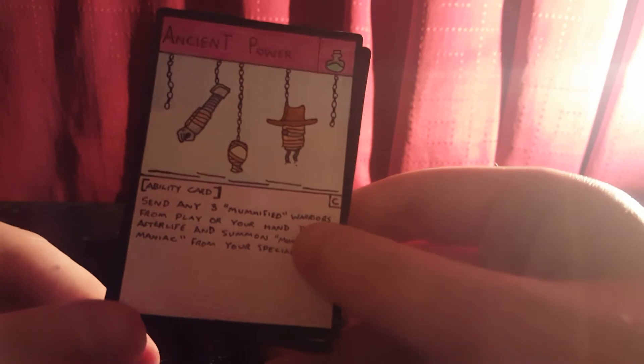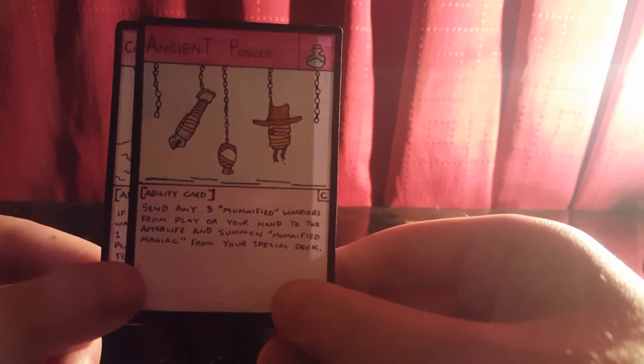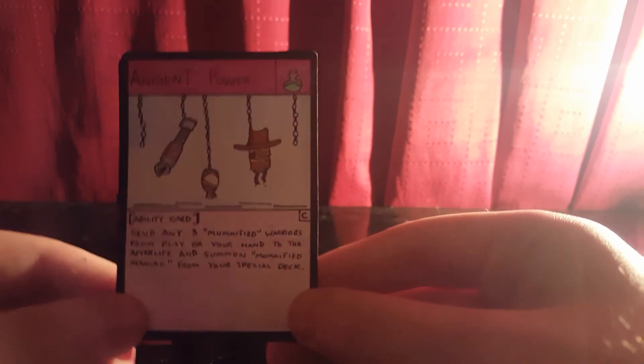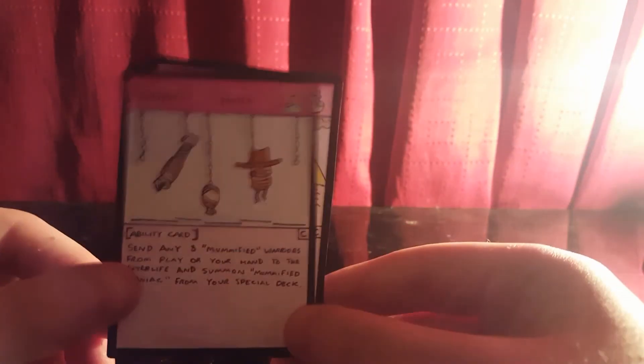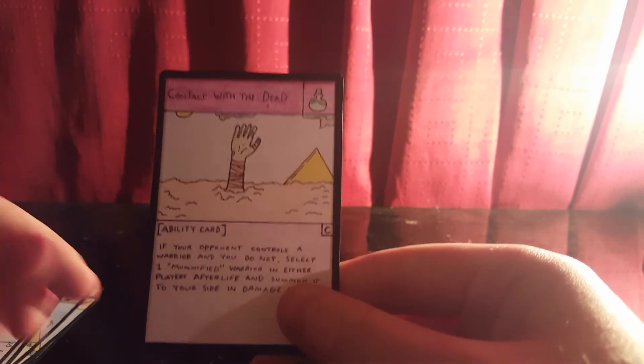Next is Ancient Power, with artwork showing parts chained up and ready to go. This is the mutation card for Mummified Maniac. The ability is: send any free Mummified Warriors from play or your hand to the afterlife and summon Mummified Maniac from your special deck. It has to be free Mummified cards, but that flexibility makes it really useful and easy to get Mummified Maniac out.